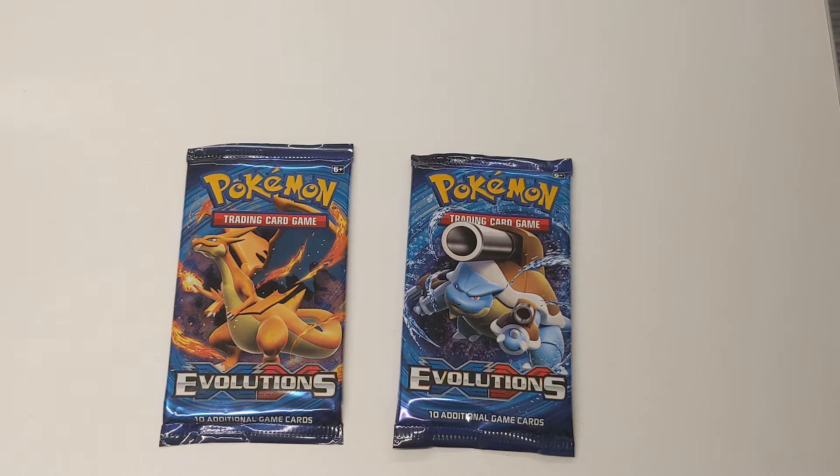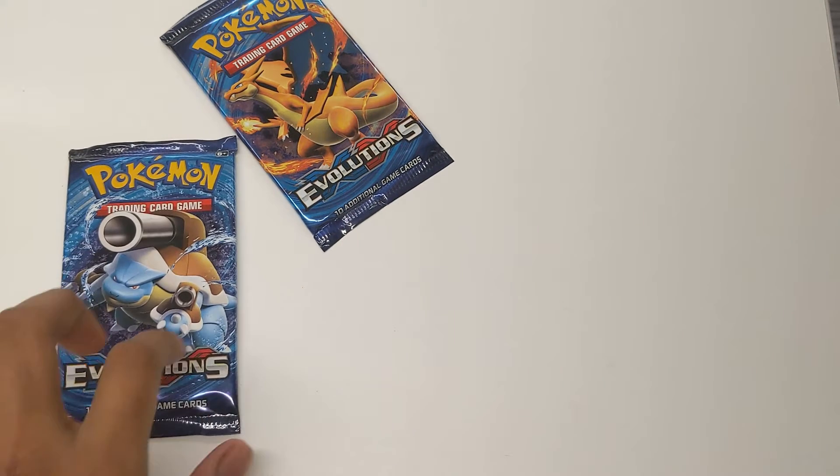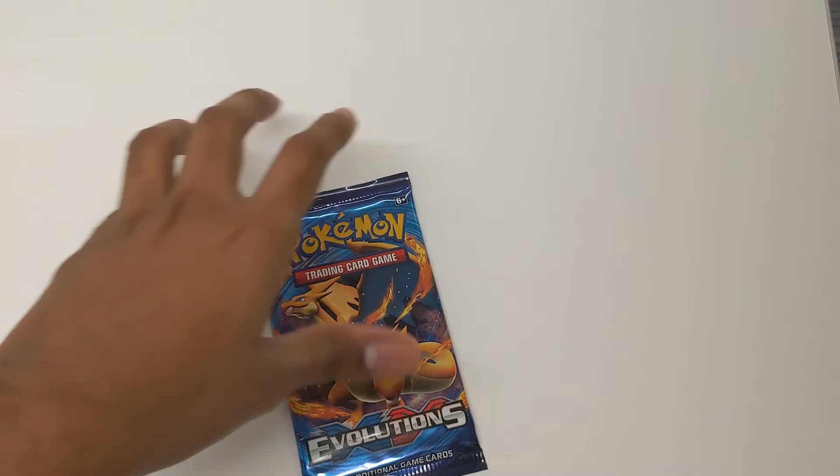Last time we opened up the Mega Venusaur Pack and got some interesting cards. This time we're going to open up one of these two, and I will randomly decide which one. Literally just going behind my back trying to figure out which one it's going to be. And we will open up this one — the Charizard one. So we're going to save the Blastoise one, which is my favorite starter, for last. Step aside as we get the Charizard Pack underway.